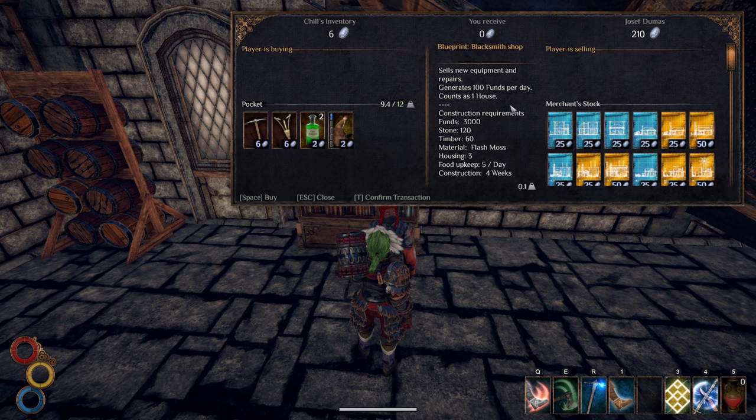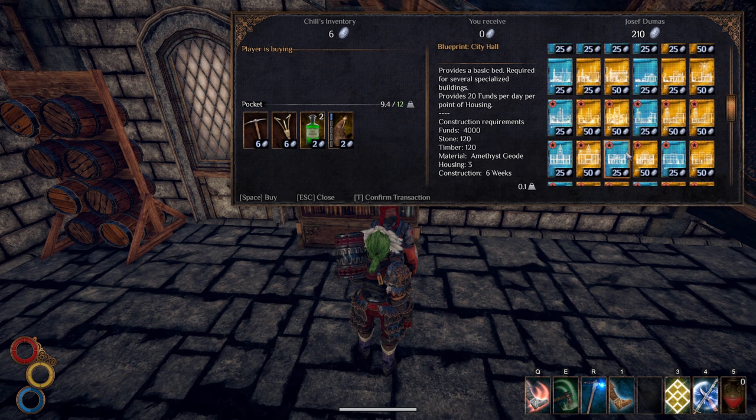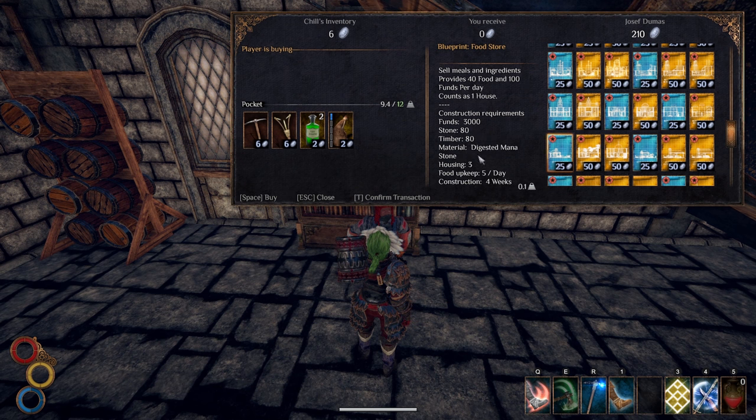For the city hall you need an Amethyst Geode. For the Alchemist shop you need Petrified Organs. And for the food store you need a Digested Mana Stone. I gathered those from other characters and then was able to build them.